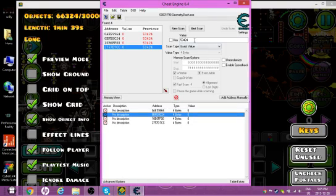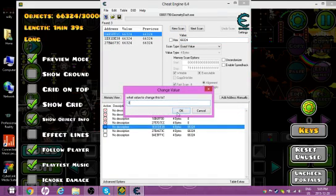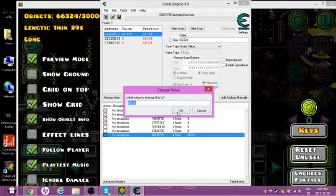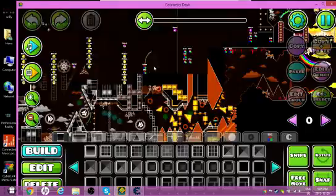Basically, you would just go back into Cheat Engine, change all the values to your current object count, do a new scan, select the results, turn those values back to 0, and in a second — shazam — there you go. You're back to having the bypass active.